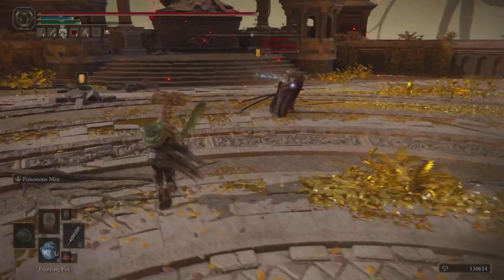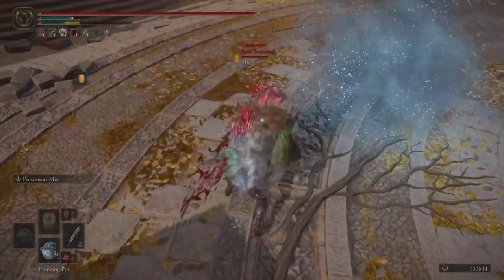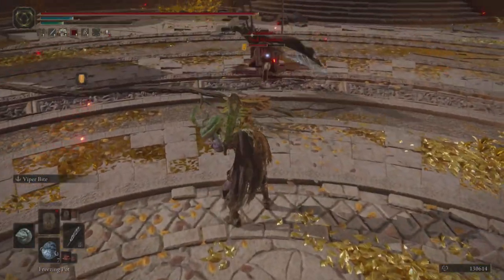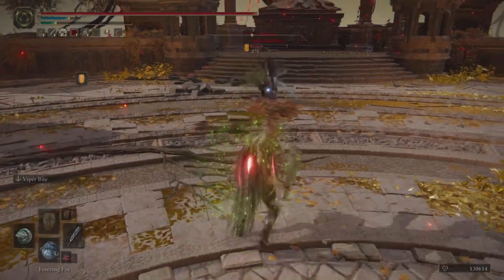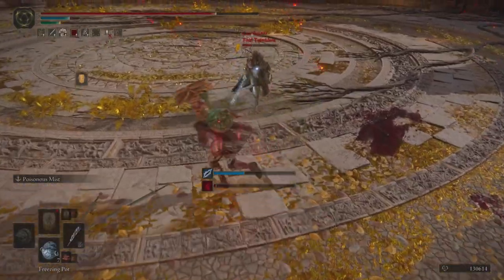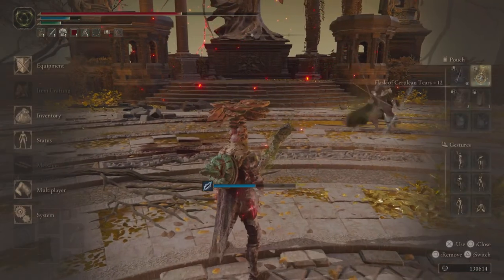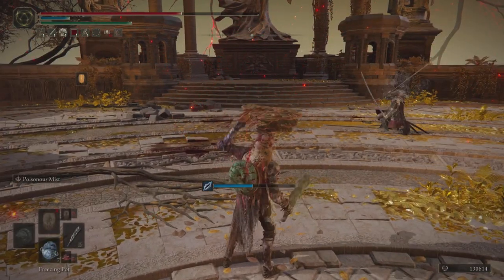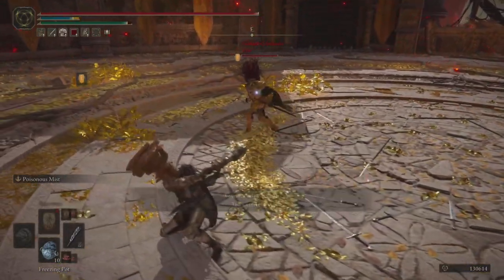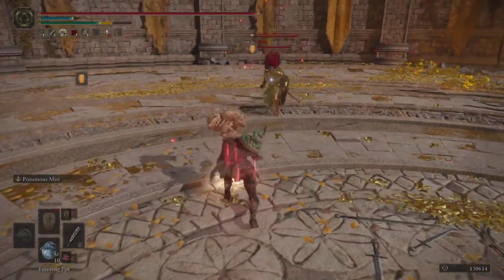Moving on to the duel portion — we have a player with dual katanas who quickly goes for chilling mist to get frostbite in the mix. I also try to go for a freezing pot, which can be a good way to bait your opponent into an attack — they try to punish the recovery animation, but I'm able to get two quick hits in and then land the viper bite. Landing the viper bite in duels was a little bit easier than I was expecting, and we can see the deadly poison is enough to finish off the opponent.